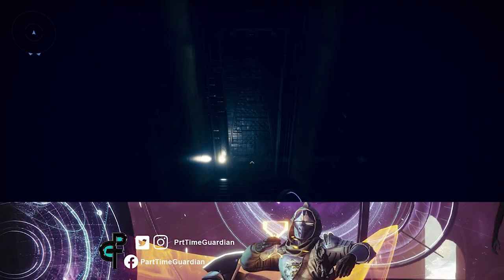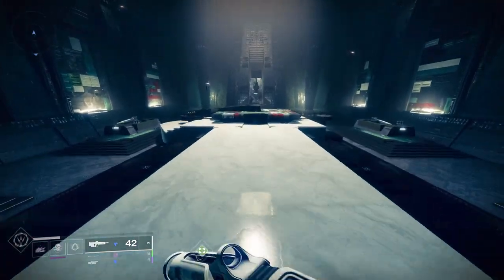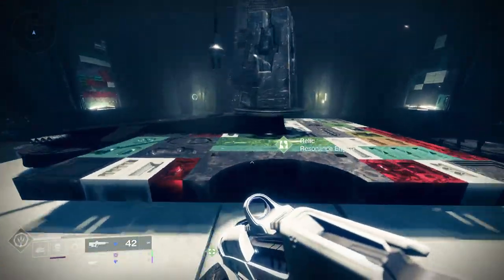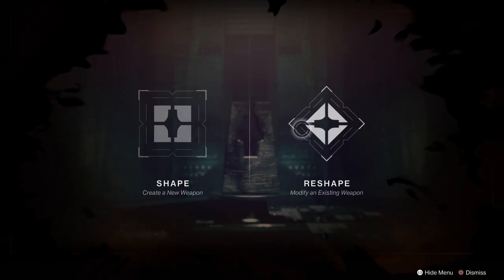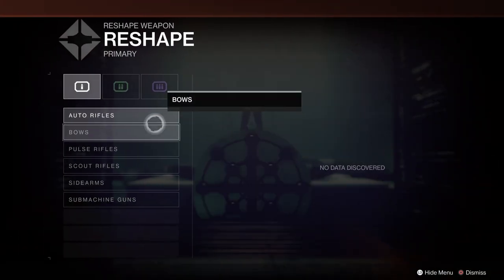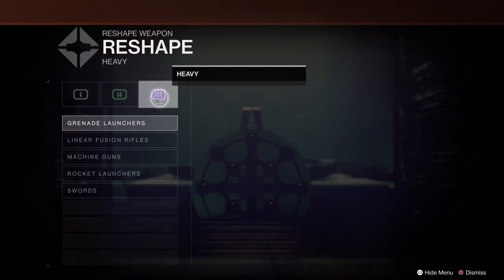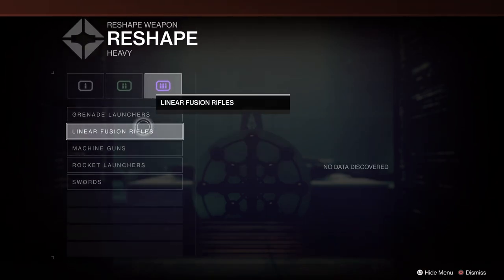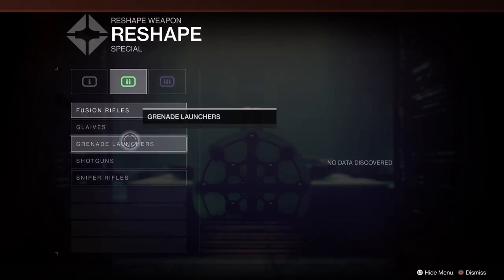Now that Witch Queen has dropped and we can actually see what weapon crafting details look like, I have to admit it's a pretty cool system. It harkens in some respects to back in Destiny 1 — where you had to do a lot of work to level up your weapons — but it's definitely a really cool system that will allow you to make some really cool weapons and hopefully over time declutter your vault.